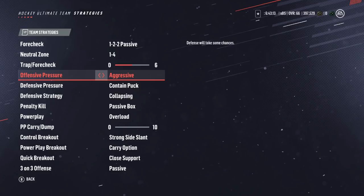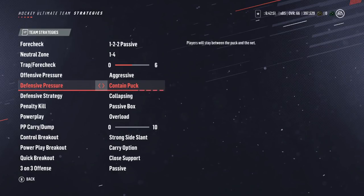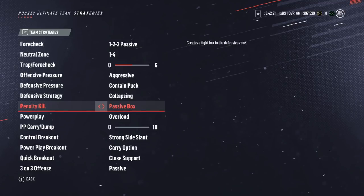Offensive pressure does not change — you want them in better positions to help you out rather than sitting back making sure no one's cherry picking, because it's hard enough to get breakaways this year anyway. Contain puck: we're keeping players between the puck and the net for the purpose of blocking shots. It works really well with the defensive strategy of collapsing because we want to eliminate RNG and make it so our goalies see as few shots as possible. Protect the net makes them too passive, but normal and puck-side attack could work as well, especially for opponents that like to cycle the puck.